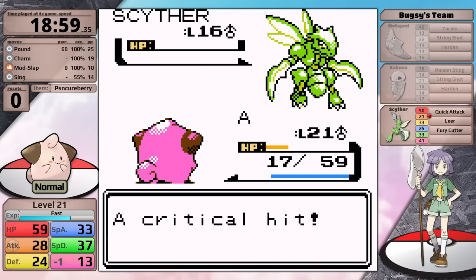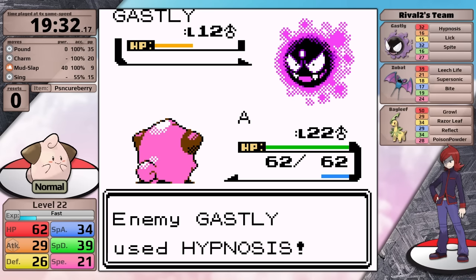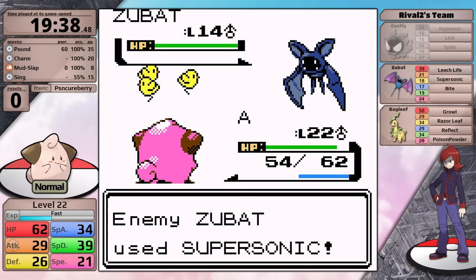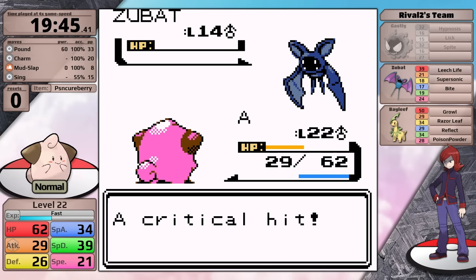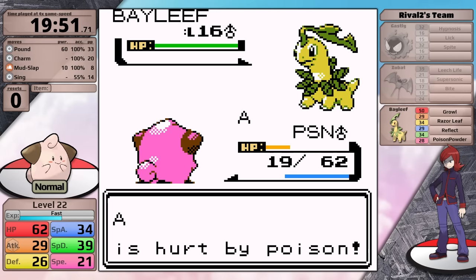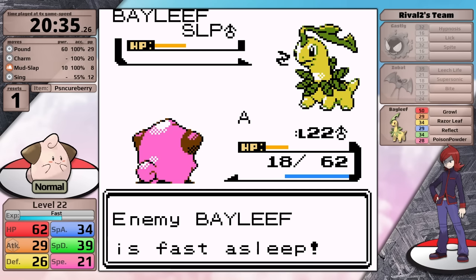There is an even better way to play the Bugsy fight. As soon as the Scyther comes out, I'm going to use Sing to put it to sleep. Once it goes to sleep, I can use Charm to cut its attack, so that when it starts using Fury Cutter it's going to do even less damage. After that I'm going to go for Pound and knock it out. In this case it sleeps for a while, uses Quick Attack when it wakes up doing not very much, and I take a first attempt victory. Sing also makes the rival more consistent - I am no longer relying on a 5% chance for Razor Leaf to miss or just spamming Mud Slap and praying. I can put the Bayleaf to sleep with Sing and then knock it out with Pound. I do have a single reset here, but I was expecting at least one. I want to note that I am holding a Poison Cure Berry - I failed an entire run because I didn't have one in this fight. You really need it in case the Bayleaf goes for Poison Powder. Being poisoned is unacceptable when you're doing very little damage with Pound each turn.